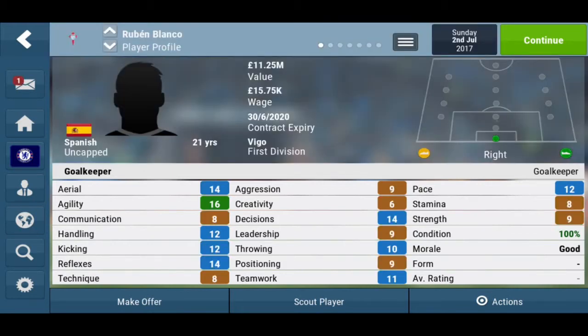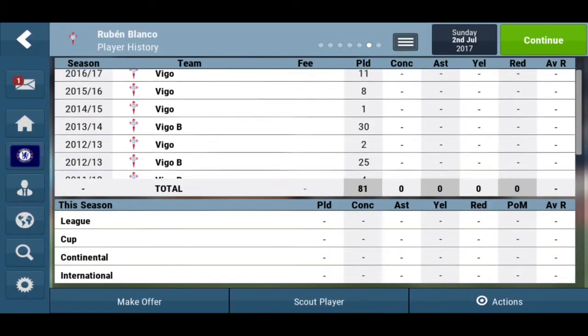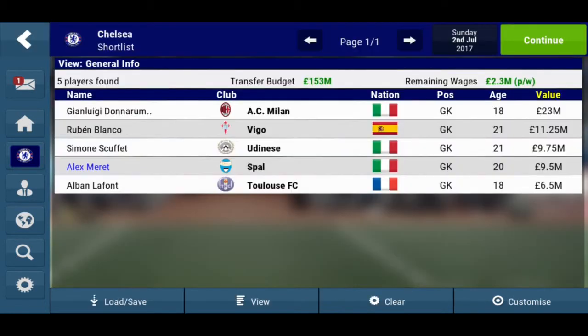Welcome back guys. Now looking at the second wonderkid goalkeeper from Football Manager Mobile 2018, we have Ruben Blanco. He plays for Celta Vigo when you start a new career. He hasn't played that many games overall — 81 games in total for the club — but recently he has been playing a lot of games.